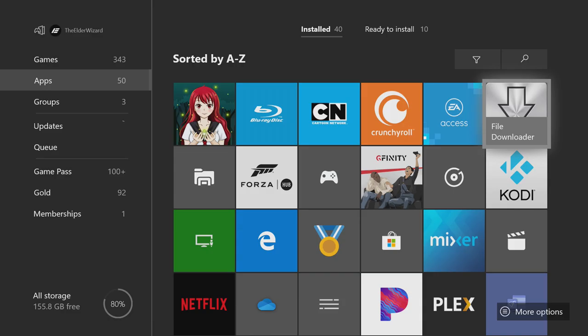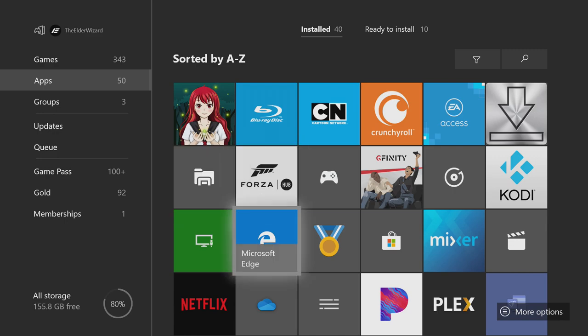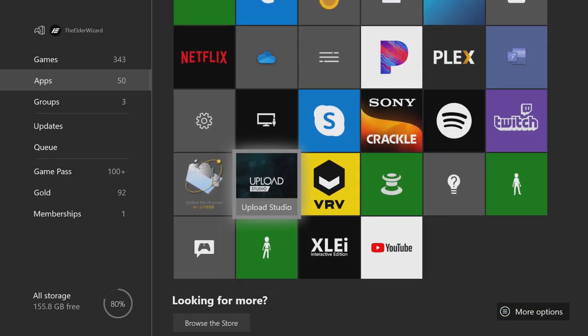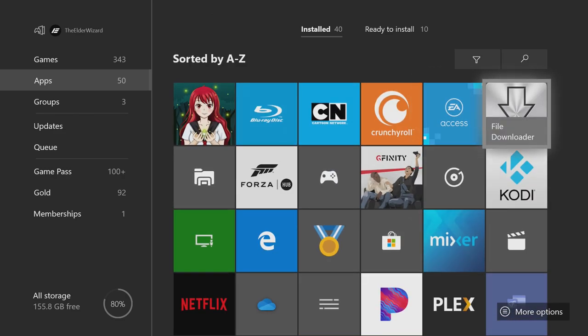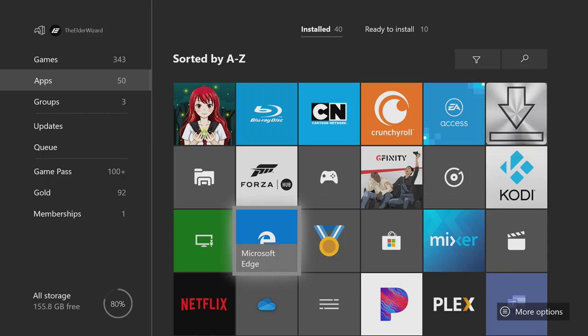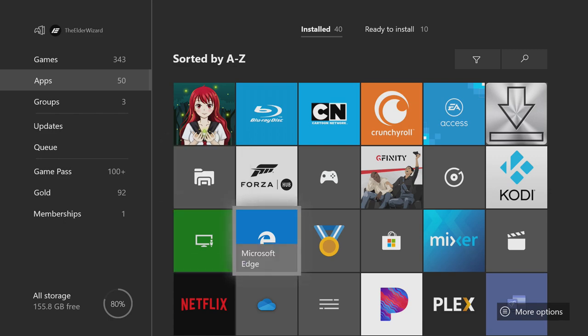You will not be able to download or install them without that step. The next thing you need is these four apps: the first is File Downloader, the second is File Explorer, the third is Microsoft Edge, and the fourth is UFO.Transfer. You can find UFO.Transfer and File Downloader in the Microsoft Store, but Microsoft Edge and File Explorer should be on your Xbox by default. Your File Explorer might show up as a different color depending on your color scheme.